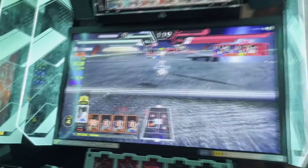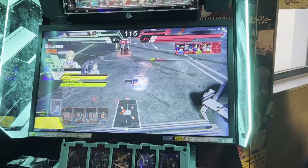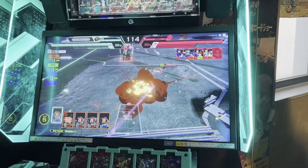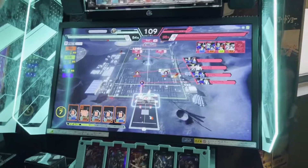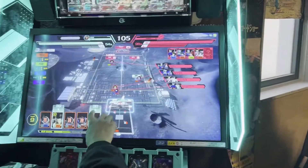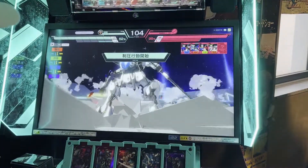Each unit has a different attacking style, which is color-coordinated to make things easier to distinguish. Red means it's good against mobile suits, blue means it's good against bases, and green means it's better at long-range support and defending your base. Creating the right mix of units and pilot abilities is really important.